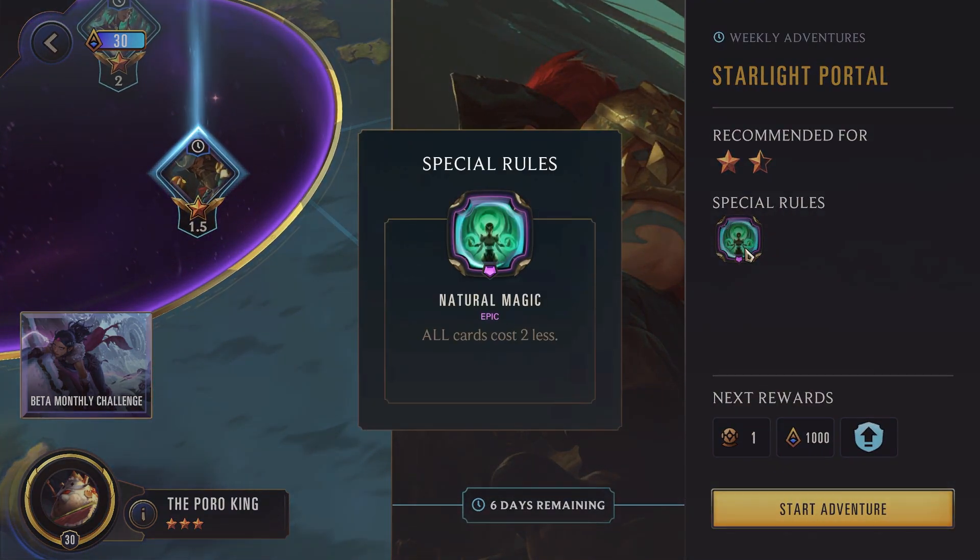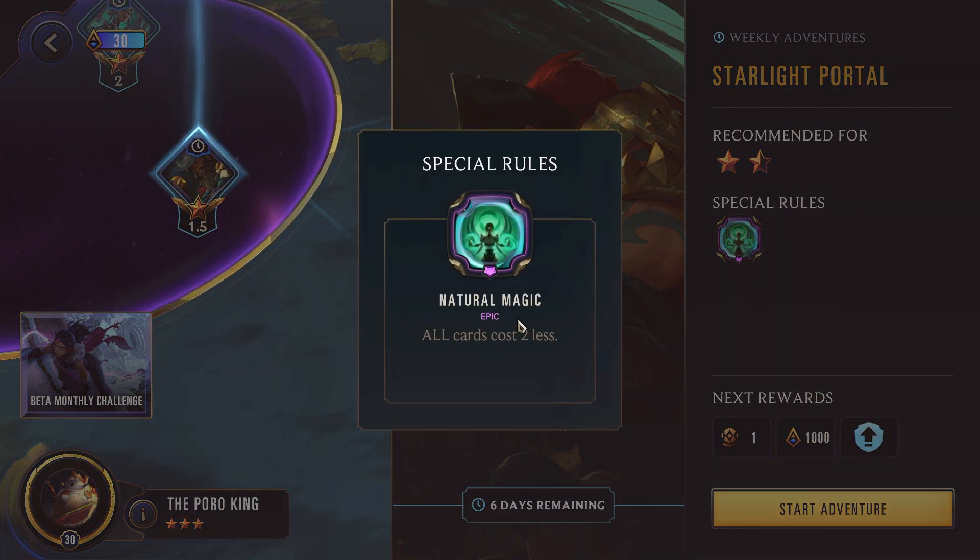For the 1.5 star we have Natural Magic — all cards cost 2 less. This is going to be yours and the enemies'. So just about any deck in the game is going to be able to benefit from this. One thing to note: if you're using a cheaper deck, you'll be able to play most, if not all, of your cards in the first couple rounds. Just be aware you don't run out of cards.